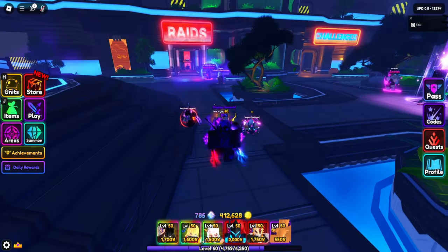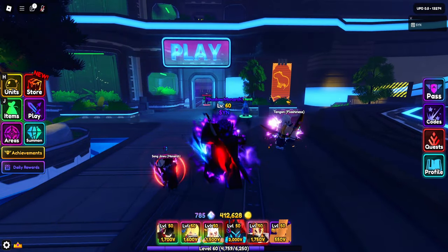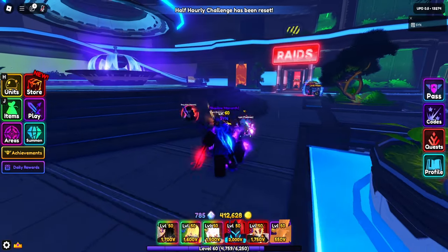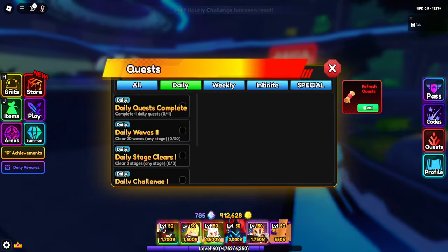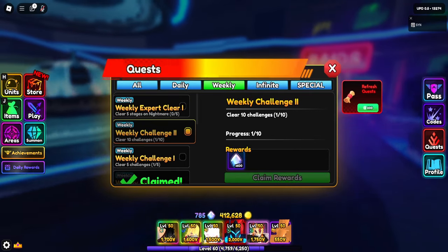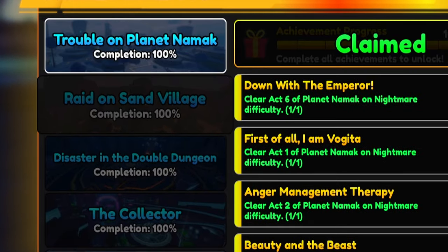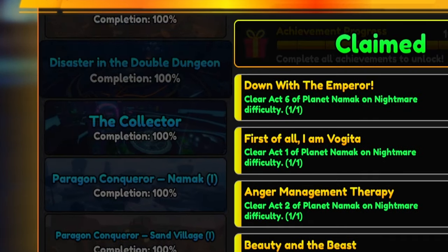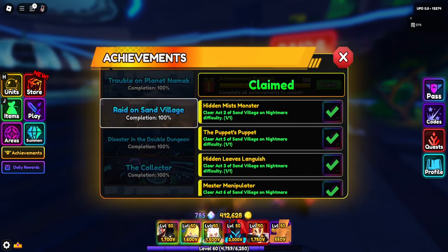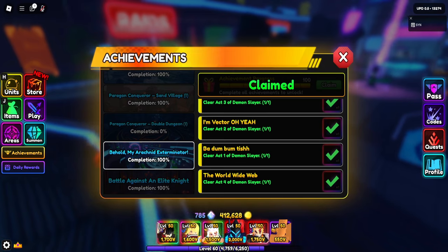The first method, and the worst in the video — though still surprisingly good — is achievements. The reason I call this the worst, even though it gives a lot, is because you can't really do it often. Right now there's only daily and weekly, and if you keep doing these you'll get quite a lot of gems. For achievements, I suggest just getting started with quests. That's all you'll really need to do for the gems.